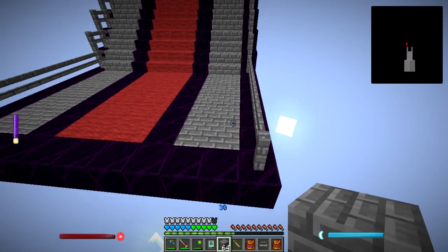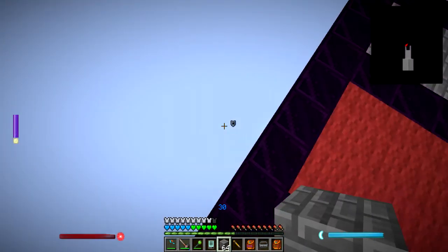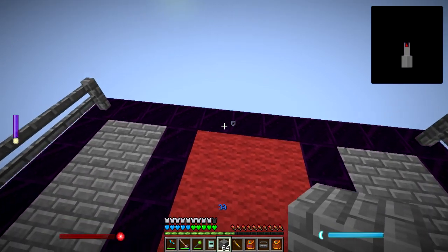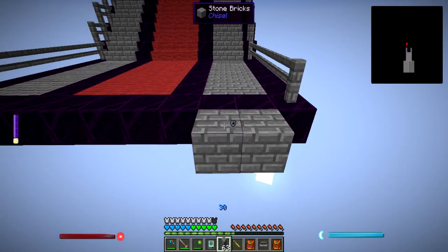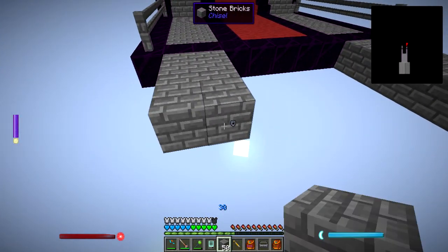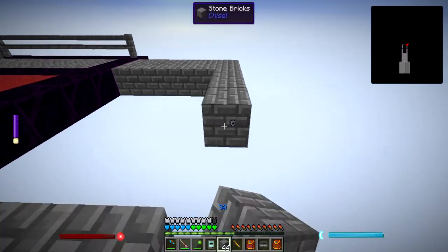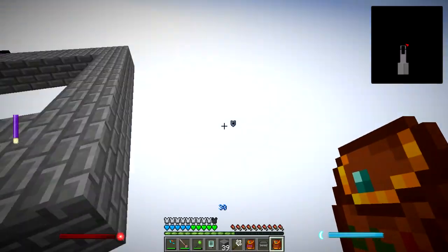The first thing that I probably need to build is sort of an entrance area right here that basically gives all the information and decides which team you should go on. I'll probably extend this out a little bit and make that look a little bit better soon. Always nice to mess around a bit.